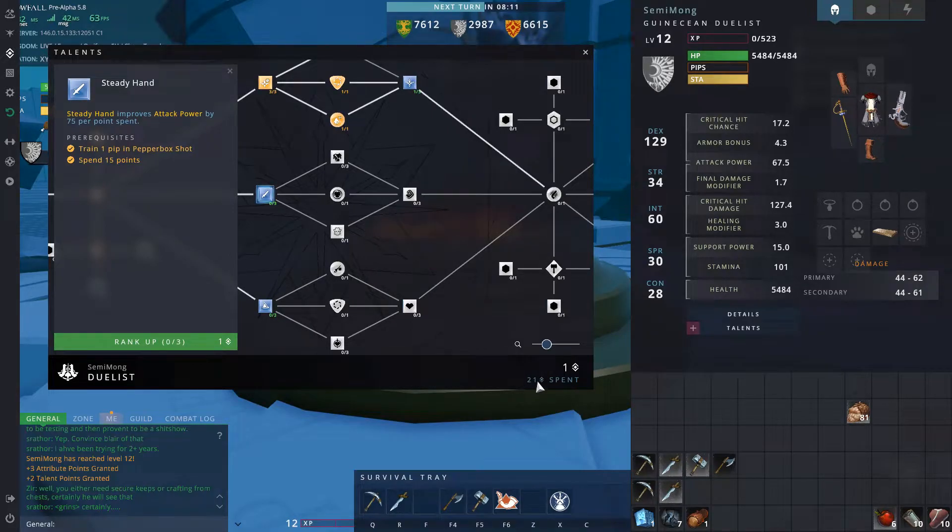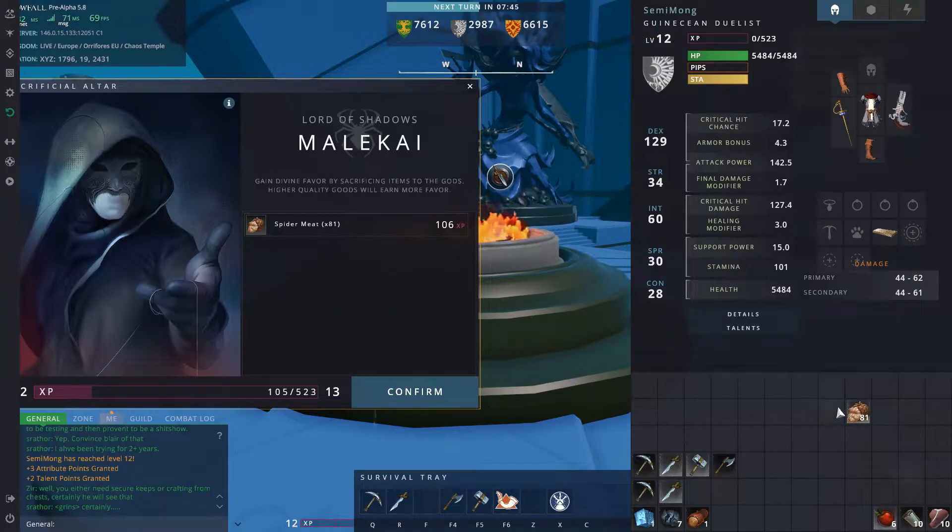I don't really want the basic attack - this one gives you more attack power anyway. For 28 points, if we spend this one that'll be 22, then we're six off, which is three levels. We've got to get three levels at minimum to slot in the next major discipline. If we spend one there it unlocks it - it's only 106 XP now. Damn, we should have used that, that was like 200 XP.